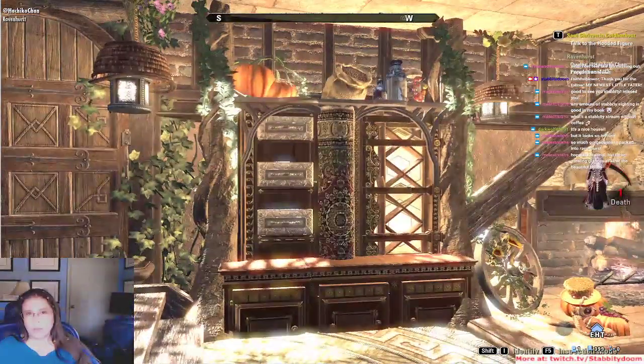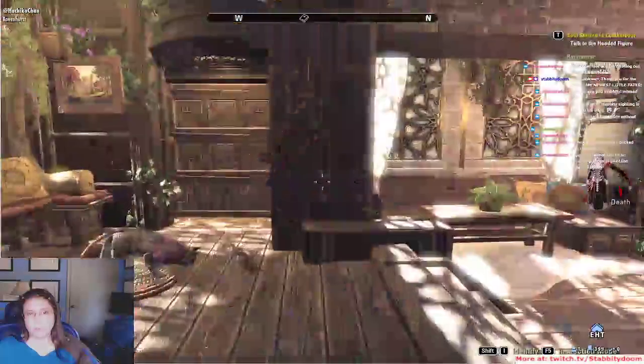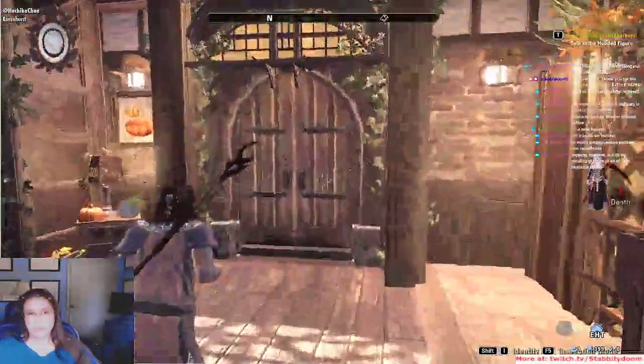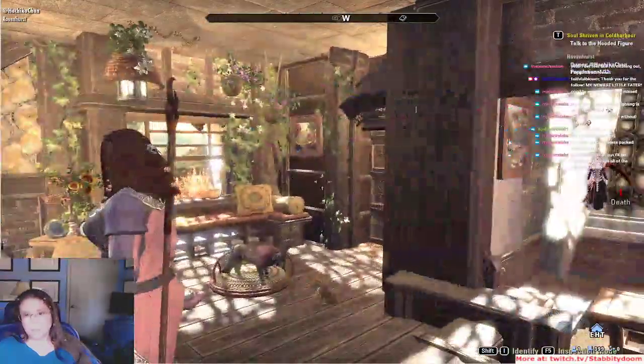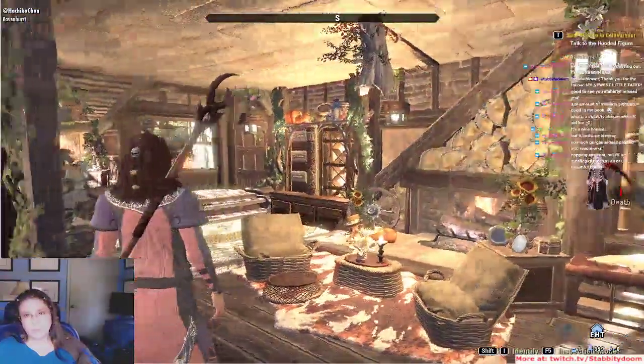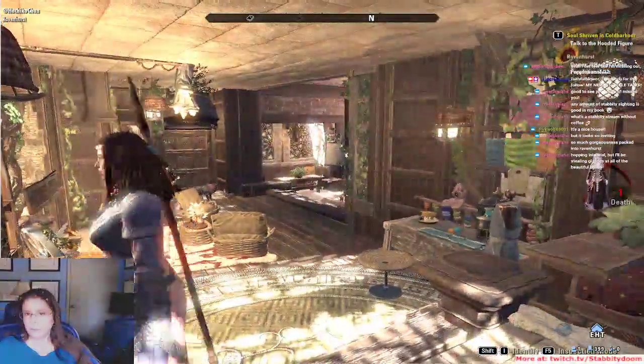Those doors — it's just a cabinet but it's a beautiful cabinet. That is her beauty packed — stunning. Cozy Ravenhurst. I think that's all of it — I think she blocked going upstairs. So there we go.